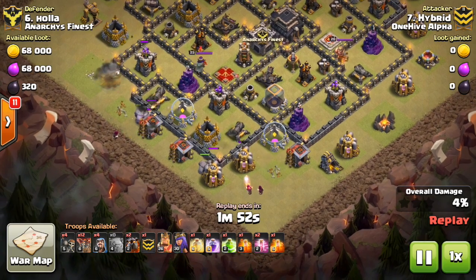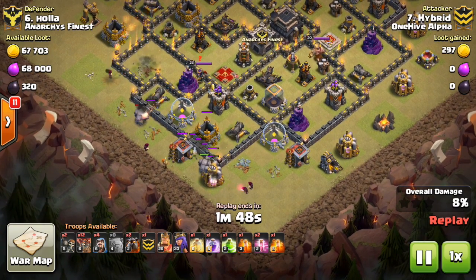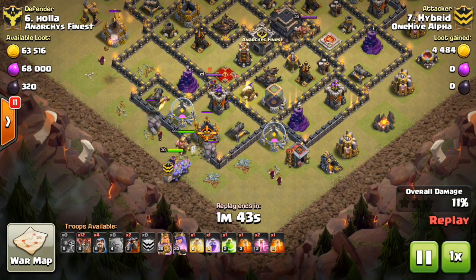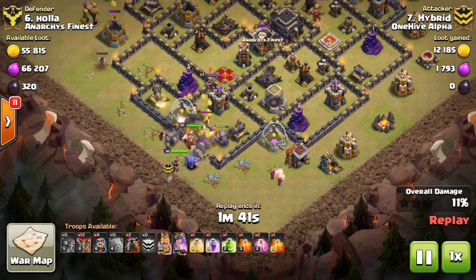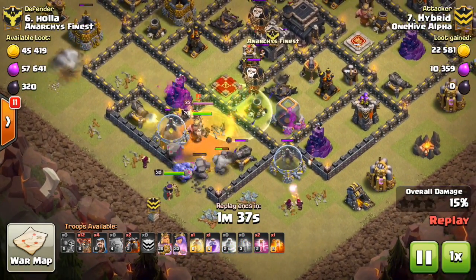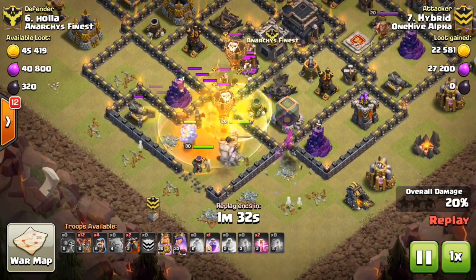Their rationale is that weak clone spells are underwhelming, especially at Town Hall 10. So they have more cloning capacity. The newest clone spell reaches up to 40, letting you get eight balloons or even two dragons per spell, which is pretty good. I wish they lasted the entire time, but they do disappear — not that big of a deal for balloons.